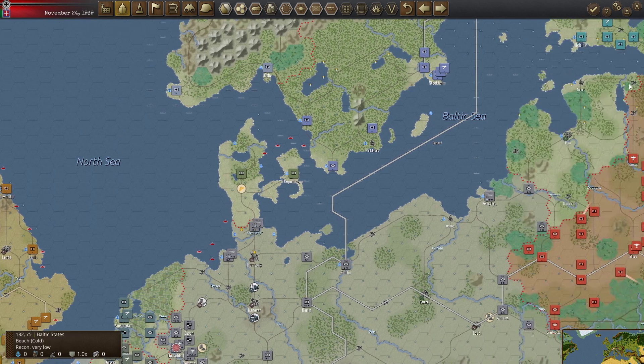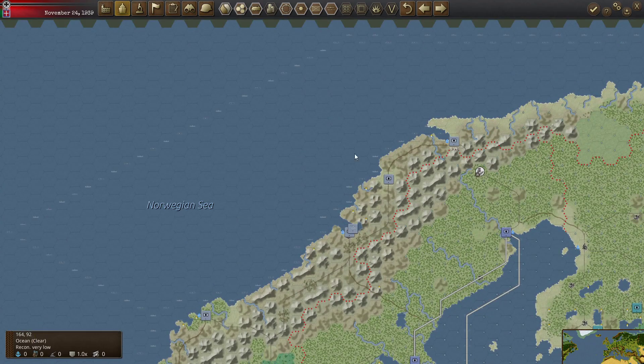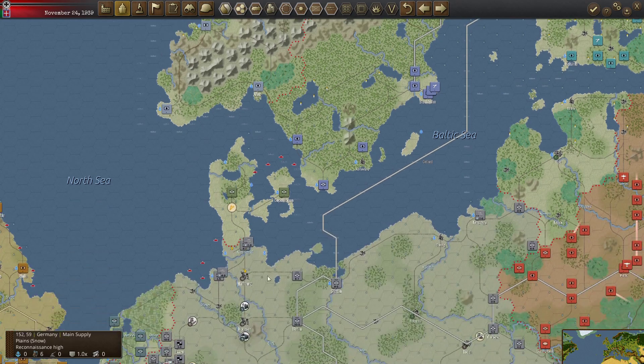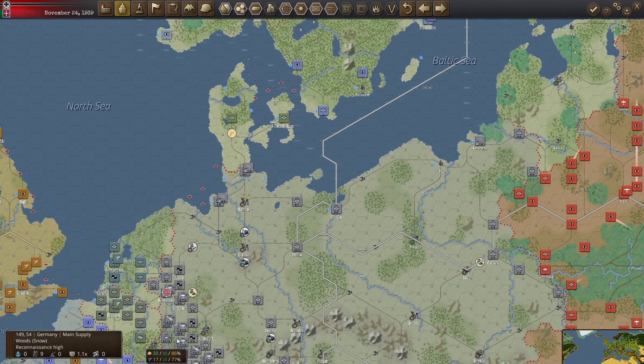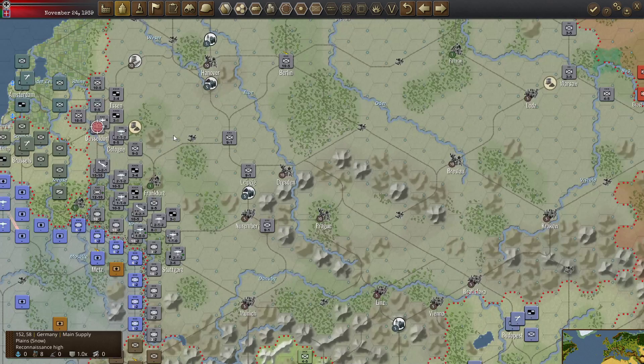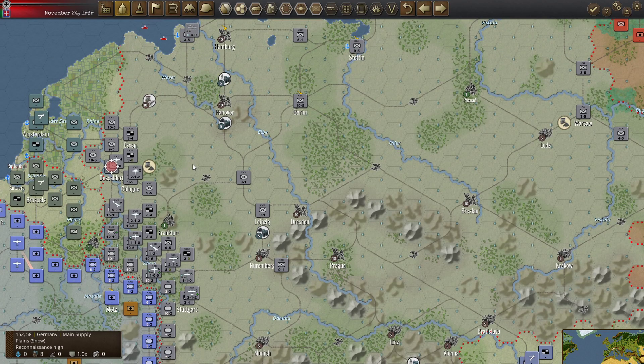On convoys — we're still using the Baltic route, and once we get into winter we're using the coastal route in the North Sea along Norway. We should assign some escorts to that route to help deal with submarines and such.